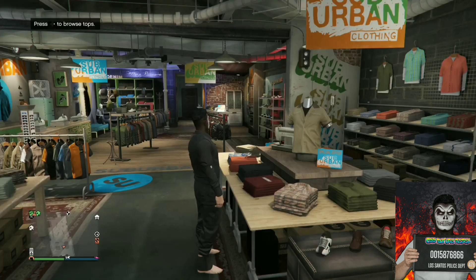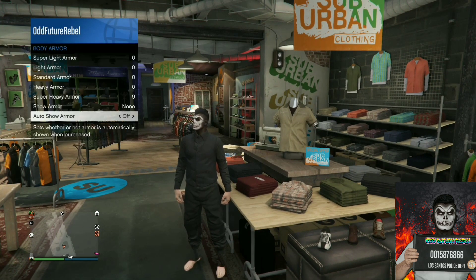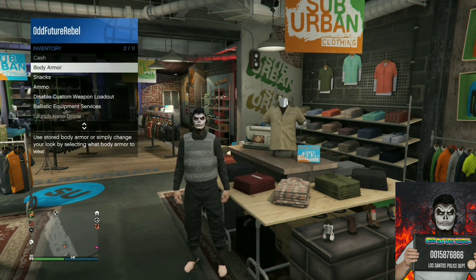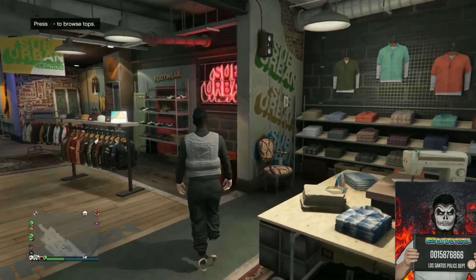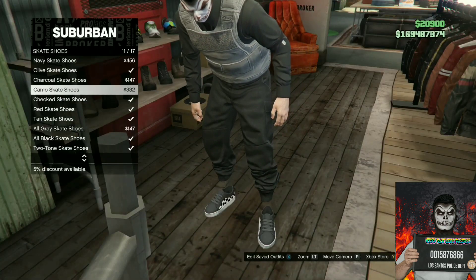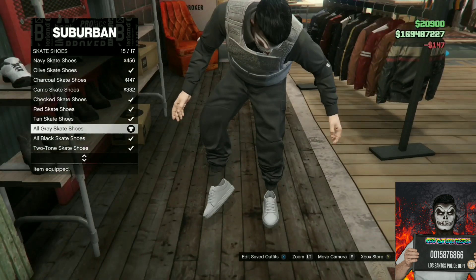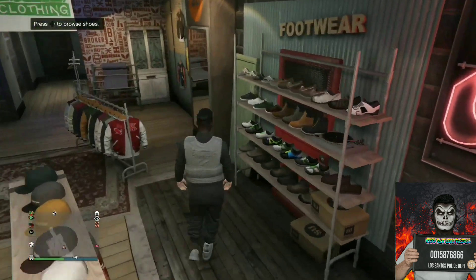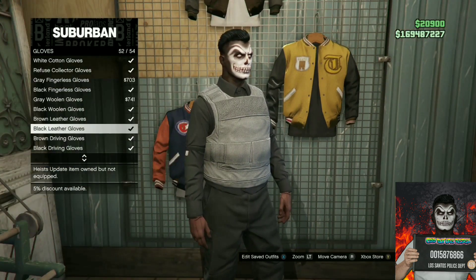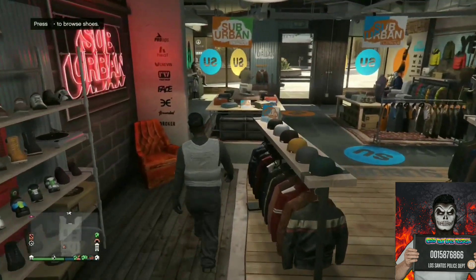Back out from the counter, open up your interaction menu, go to inventory, go to body armors, go to show armor, and put on the super light armor. Back out from the interaction menu and make your way over to the shoe section. Go to skate shoes, scroll all the way down, and purchase the all-gray skate shoes — these match the body armor and look really amazing. After that, make your way over to accessories, go to gloves, and purchase the black leather gloves.